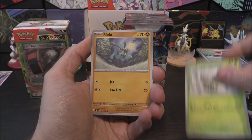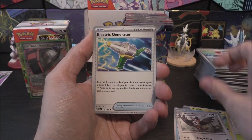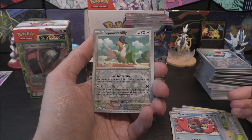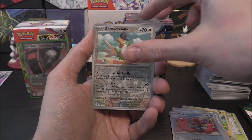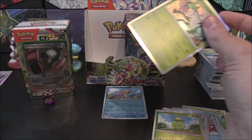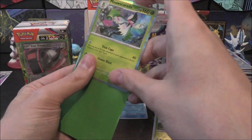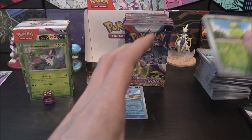Next pack: Tarountula, Riolu, Magneton, Clodsire, Staraptor, Electric Generator, Wugtrio, Squawkabilly — I don't think I've pulled one of this. Squawkabilly Reverse, Smoliv Reverse, and Meowscarada holo with a Fire Energy. Definitely don't want to put Fire Energy on Meowscarada.